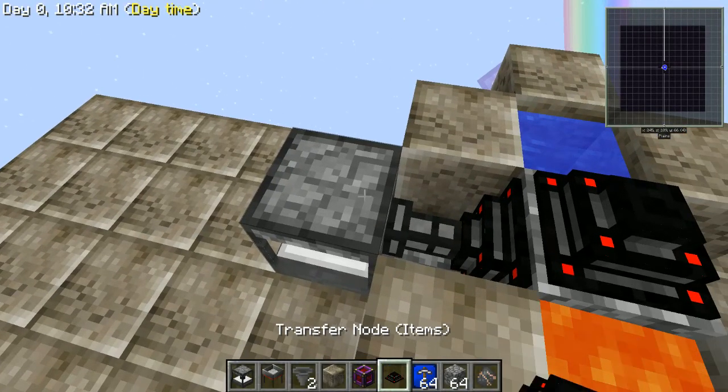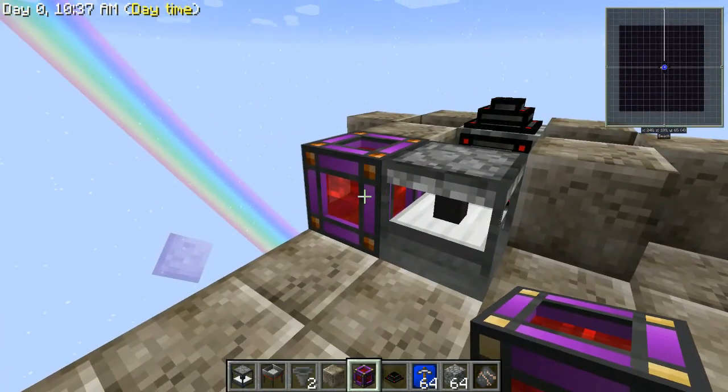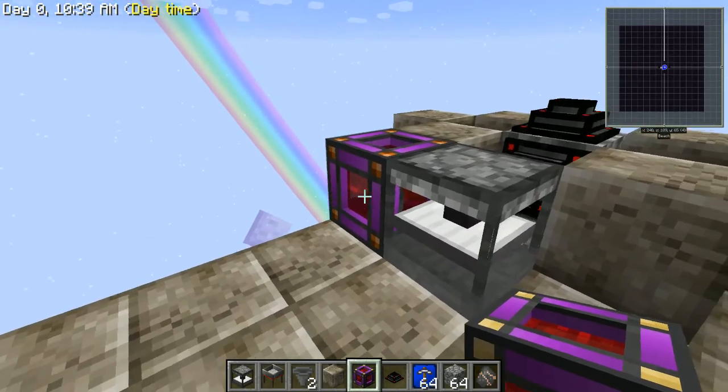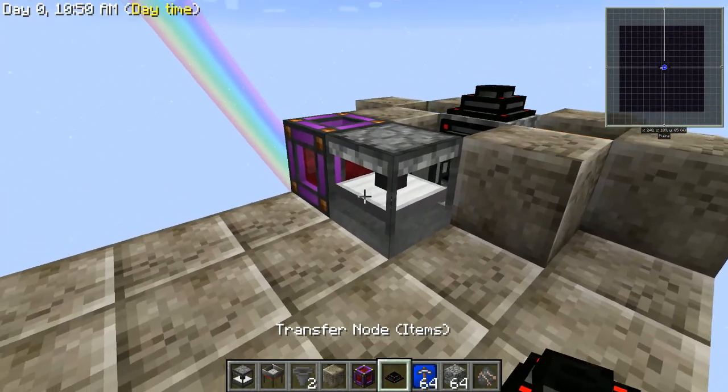It's going to start filling that up. You're going to want to power it — I'm using the creative cell, but you can power it with a water wheel or whatever you want. As you can see, it's starting to break down the cobblestone already. There are upgrades you can put in here to make it go a bit faster, but we're not going to do that today.